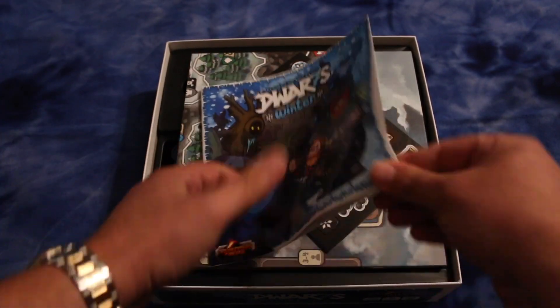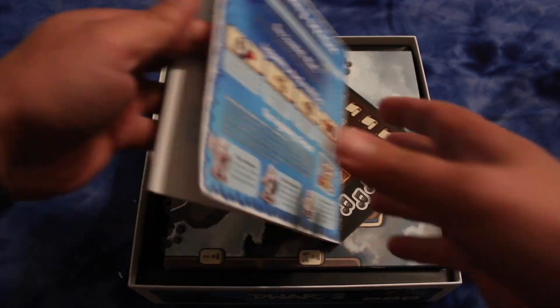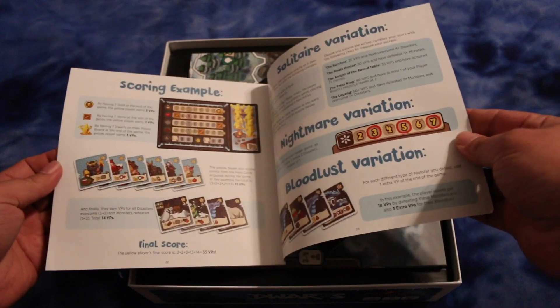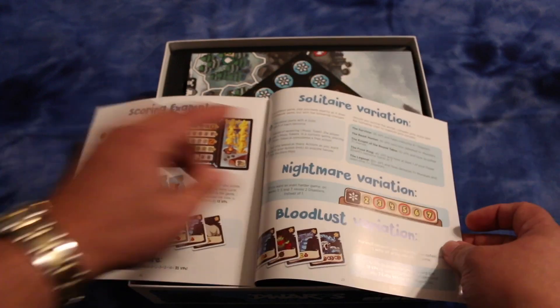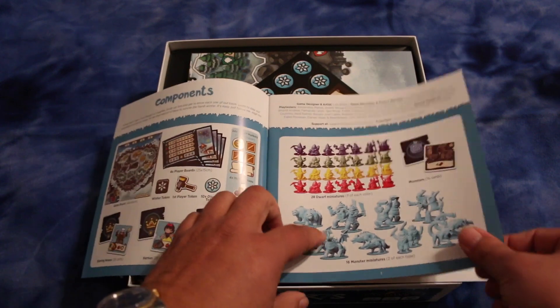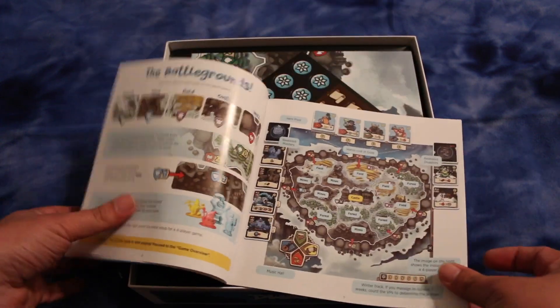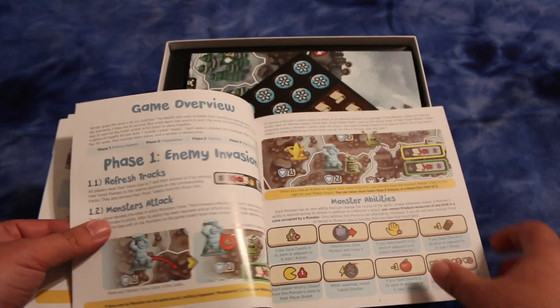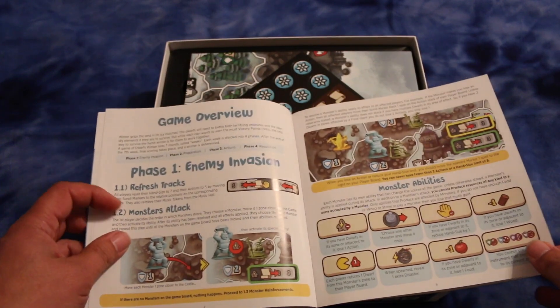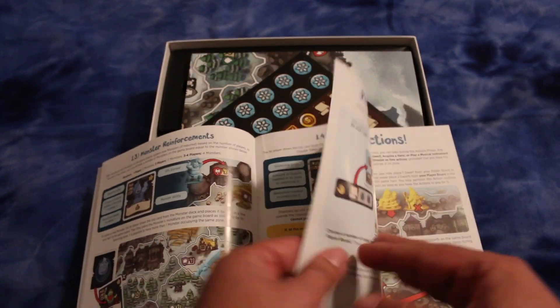Here's the rulebook. Let's see how many pages it is. Looks like it's in full color. So there's 23 pages. There's the solitaire variation. Let's take a quick look through the rulebook. It goes over components, game setup, and then talks about the different battlegrounds. Game overview, refresh tracks, monsters attack, monster abilities, monster reinforcements, reveal a disaster.